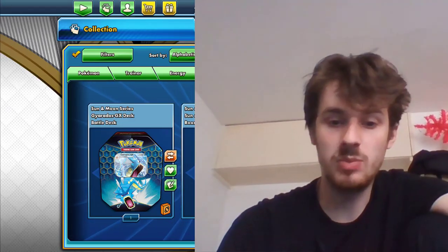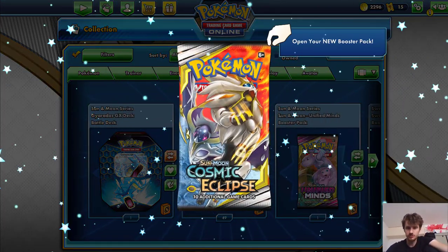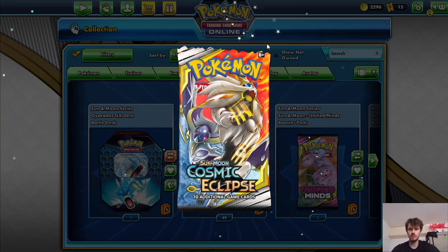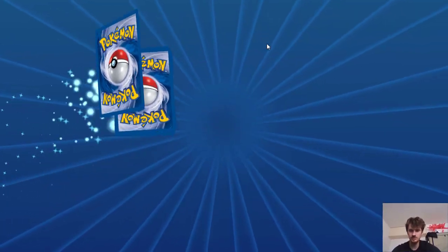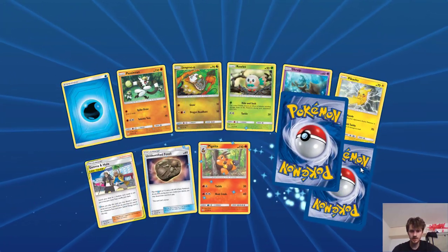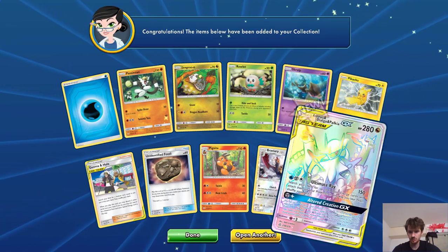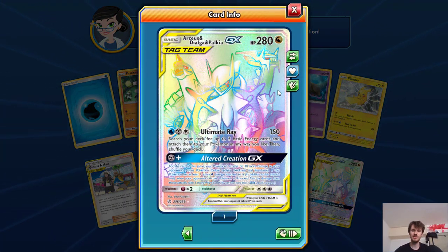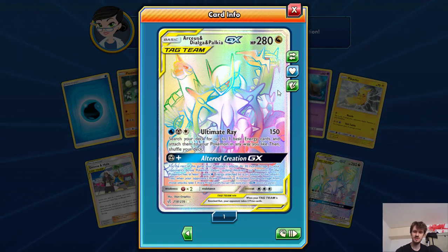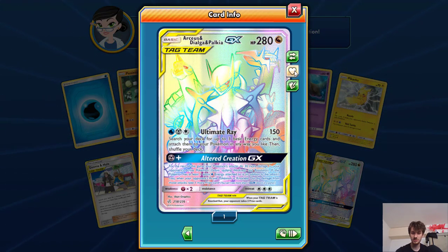Hi, how are you doing guys? Welcome back — this is part two of this opening, so straight away we're gonna get into it and I'll tell you how to enter. If you haven't already seen part one: we open up 50 packs of a different set every time — this time it's Cosmic Eclipse. Any card that I pull again that I've already got goes in the draw. If it's a new card, it's not in the draw.